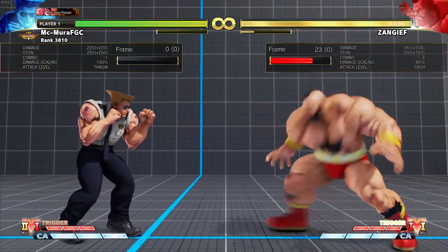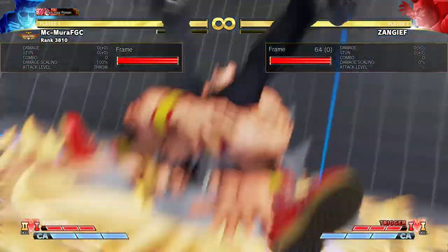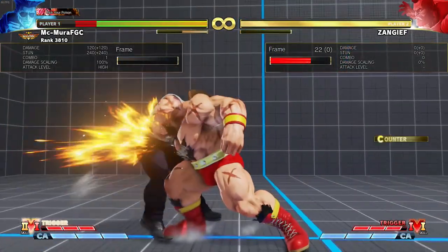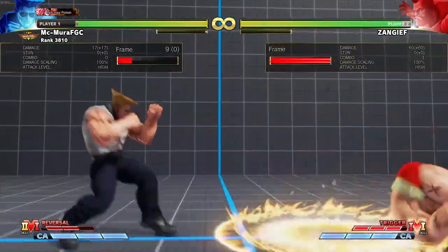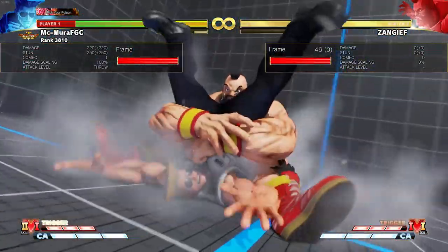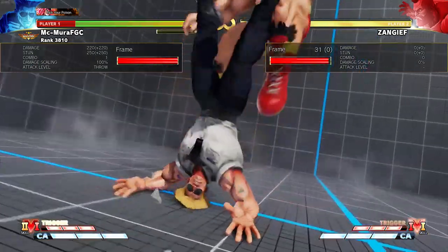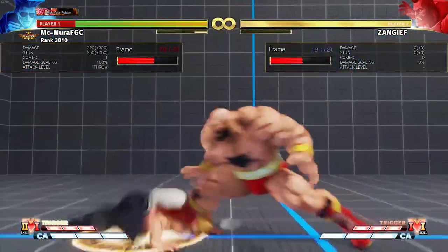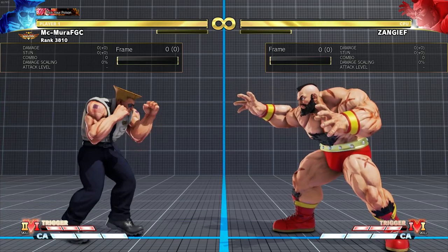If Zangief goes for heavy kick it will whiff over you and you can punish. Zangief may also go for the headbutt - the idea is he can grab you afterwards and it catches you if you try to back dash. But this is also detrimental to Zangief, because you can V-reversal and escape. Don't be afraid to reversal or V-shift in situations like these - these options will help you.